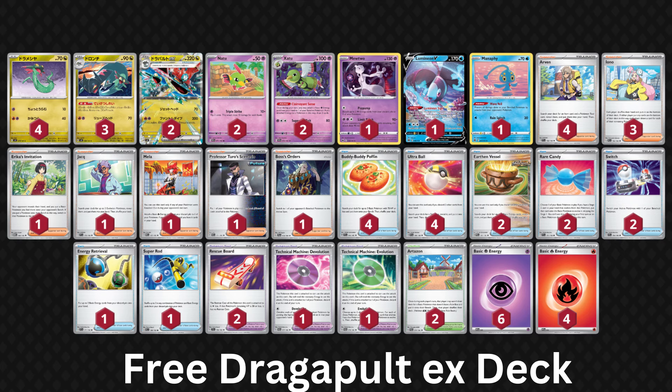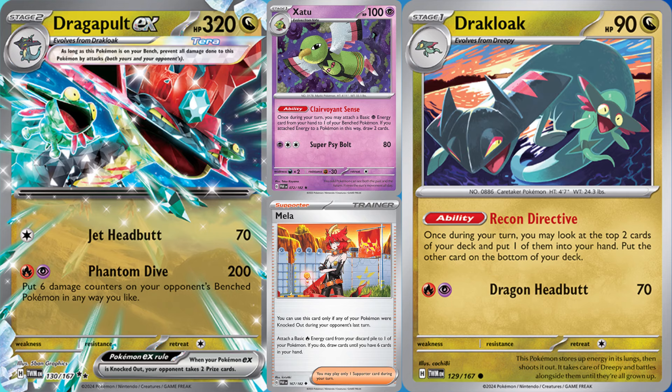The deck pairs Dragapult EX with Zoroark, which is arguably the best partner. Honestly, the list is solid, with pretty much everything you need to make Dragapult Zoroark work, though there are some easily replaceable cards like Mewtwo and Erika's Invitation. The Mela inclusion is nice, as it allows you to accelerate a Fire Energy from your discard pile to Dragapult, provided one of your Pokemon was just knocked out. The strategy is simple: use Drakloak and Zoroark to draw cards, then use Dragapult EX to deal 200 damage and spread 6 damage counters to your opponent's bench Pokemon however you want. Dragapult has been the best deck in Japan since it came out, so expect the PTCGL ladder to be absolutely filled with this deck, as it's insanely powerful.